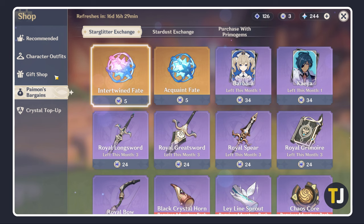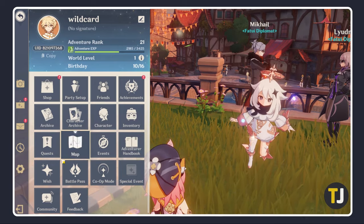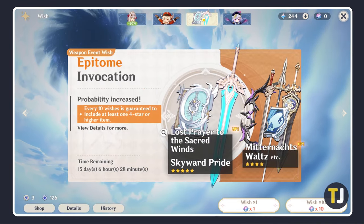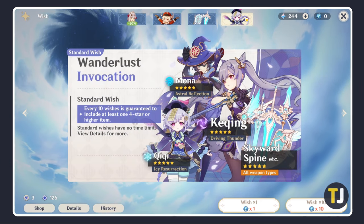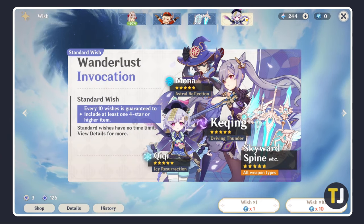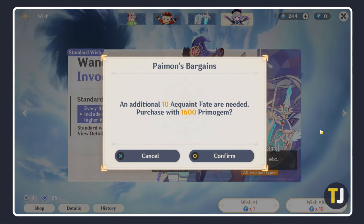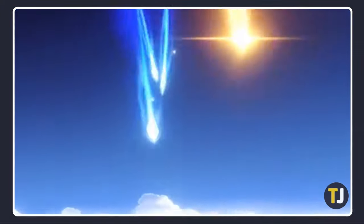Feel free to buy as many Fates as you think you might need. Once you're satisfied, go back to the main menu and click on the Wish tile. Using the tabs at the top, click to the Wanderlust Invocation Banner, then look for the Wish buttons at the bottom right. You'll be given the option to roll multiple times at once depending on the banner. If you have insufficient Fates to make a wish, you'll be prompted to obtain more. Click on your desired wish, and depending on which banner you've wished on, the game will then give you an item or character at random.